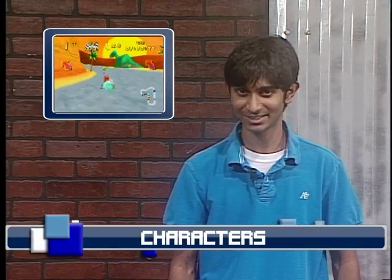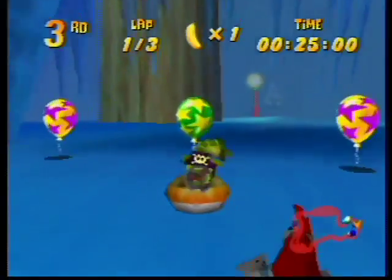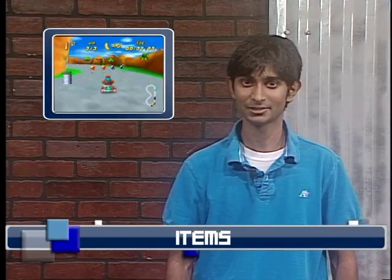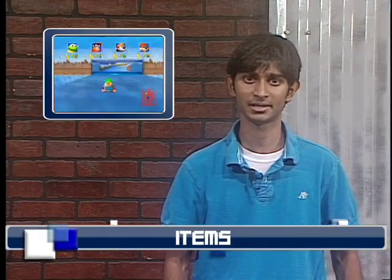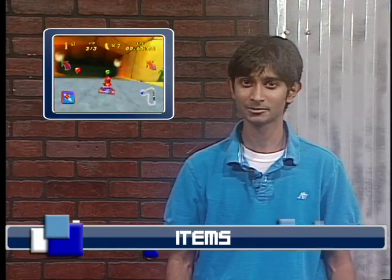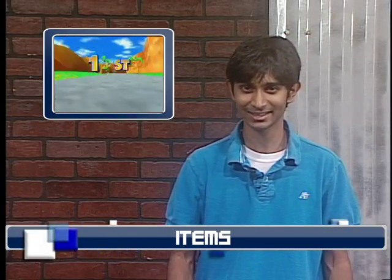While Diddy Kong Racing gives players a variety of characters to choose from, the racers are anything but balanced. Characters with high acceleration like Pipsy and Tip Top dominate first place, while slower characters like Banjo and Krunch will be left in the dust. The use of items is also unique among racing games. When you run into a colored balloon, you get an item. Unlike item blocks, the type of item is not determined by what place you're in, but rather what color balloon you run into. Items can be further upgraded if you run into two balloons of the same color. However, running into a different balloon would change your item and get rid of your upgrade. Because the same balloons are not usually next to each other, upgrading items during a race isn't the best idea.